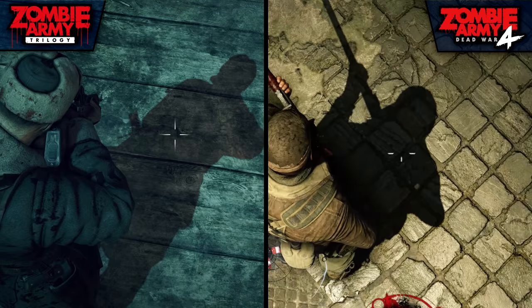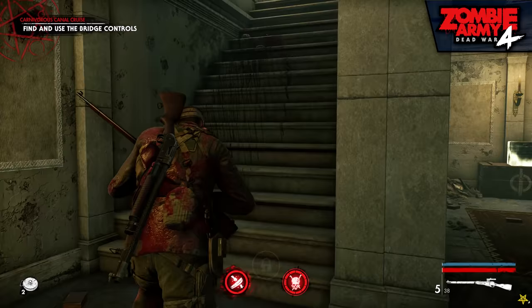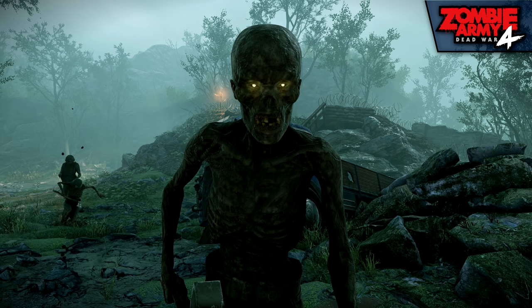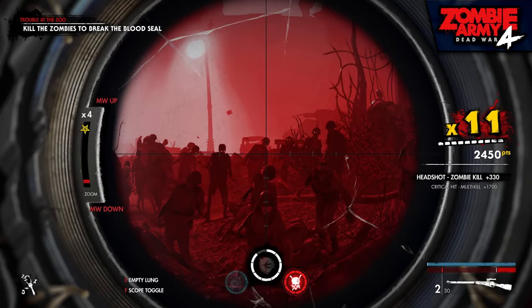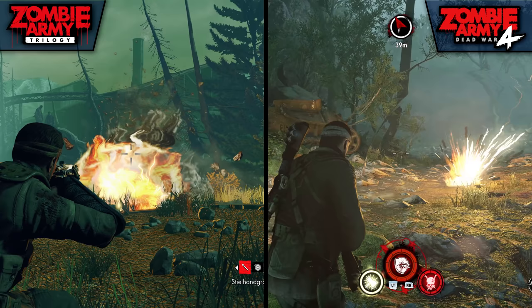Shadows have also seen improvements, with less aliasing around character and object projections and more samples on screen at any one time. As for effects, in order to stay advertiser-friendly I can't detail the gore refinements, though the damage models have been improved drastically with more dismemberment points along each model — whereas the originals were limited to just heads, legs, and arms. Other effects like fire, smoke, and explosions seem to have been improved as well, though smoke doesn't linger as long in the newest game.